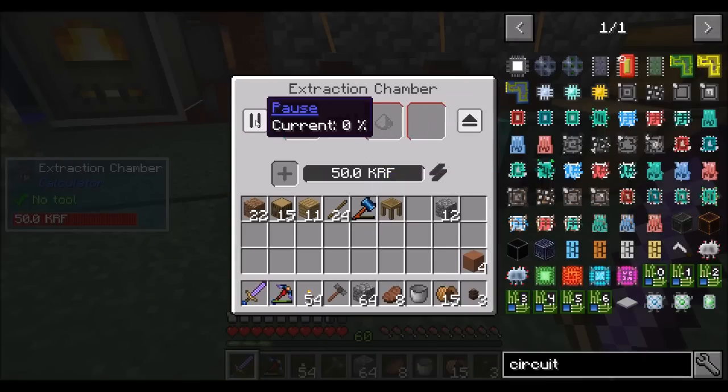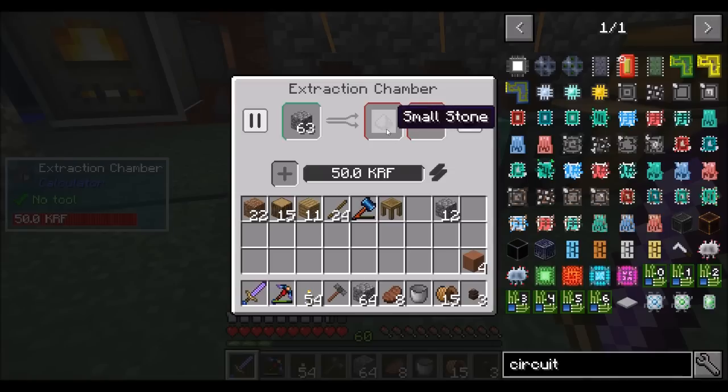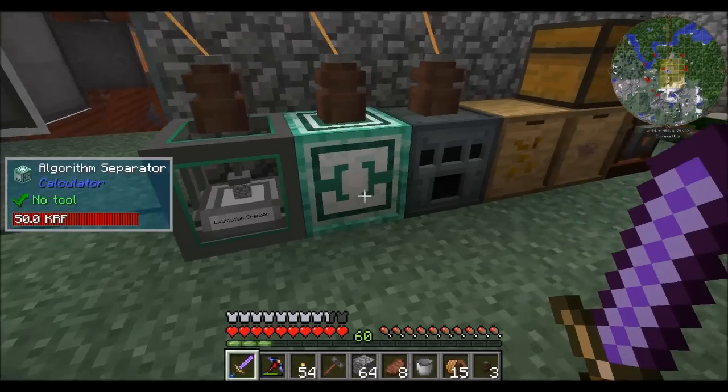Wow, the word 'slowly' doesn't even come close. I'm guessing we can put speed upgrades in there at the cost of energy, but this thing's already using 50 RF a tick and it's going to take 1000 ticks to run. So 1000 ticks divided by 20 is 50 seconds — roughly one minute per operation. And we only have a 12% chance, so let this sit and run. We either get nothing or we get a circuit.